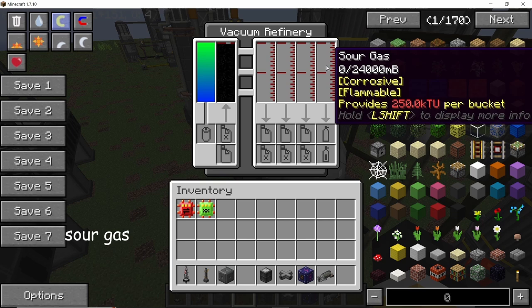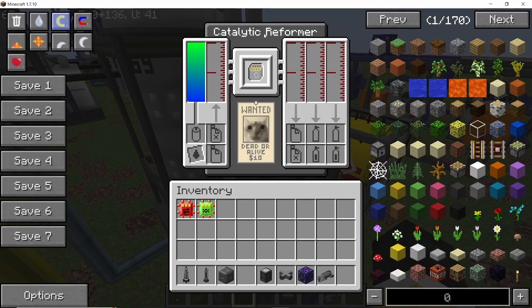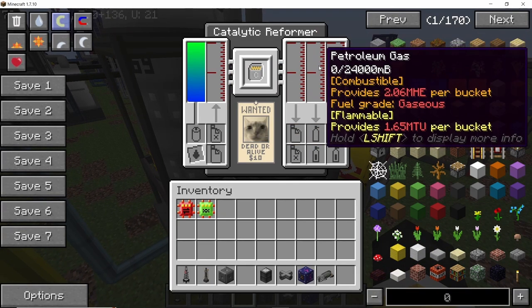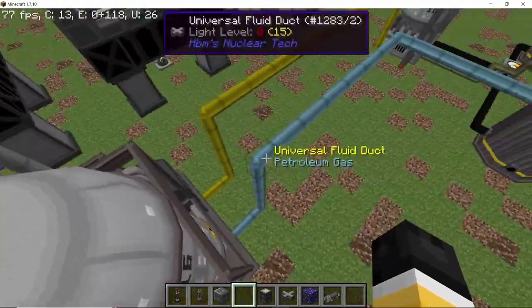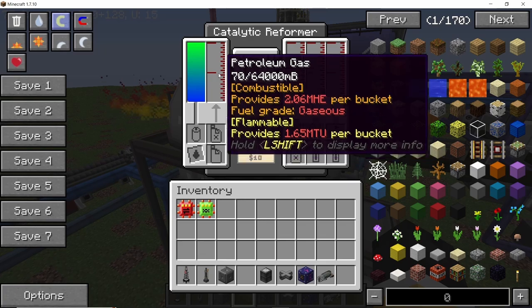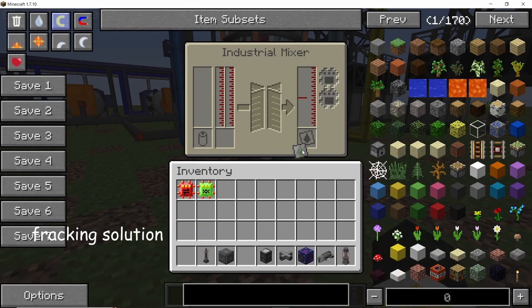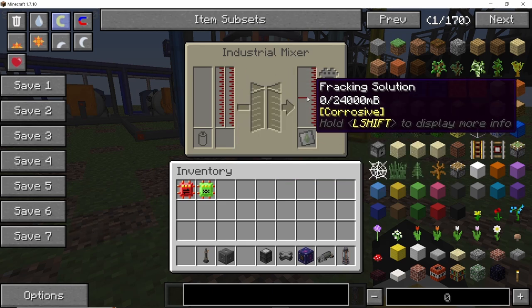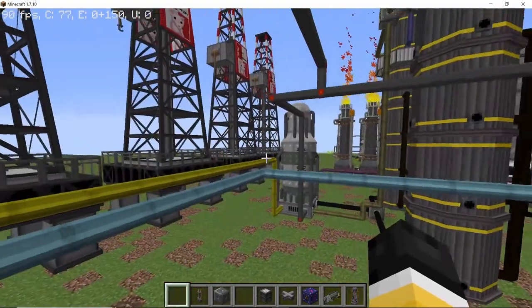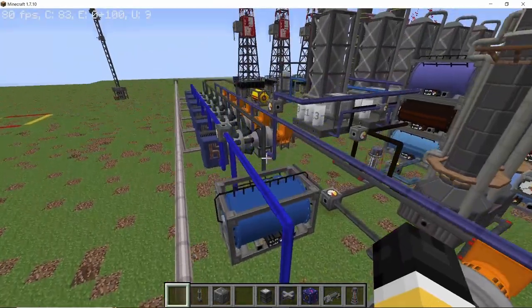Our last component is sour gas. When sour gas goes into a catalytic reformer it gives sulfuric acid and petroleum gas, along with liquid nitrogen. The petroleum gas goes into the catalytic reformer. Petroleum gas and sulfuric acid, when combined, will produce fracking solution, which is required to run all of the hydraulic fracking towers. So it is pretty important that you use this catalytic reformer to produce the fracking solution.